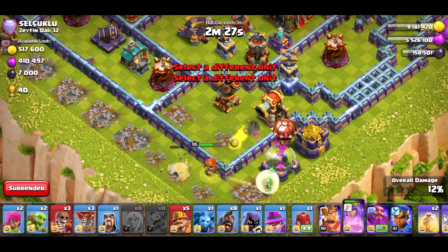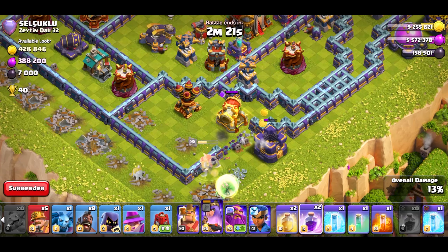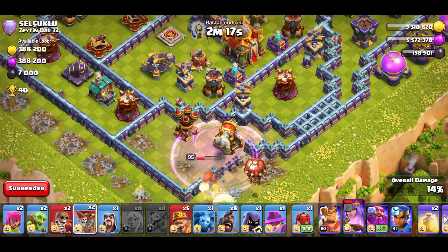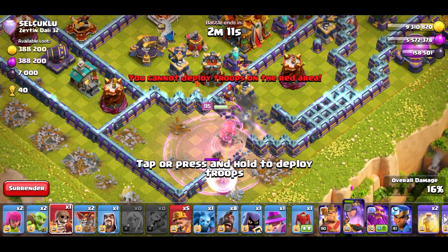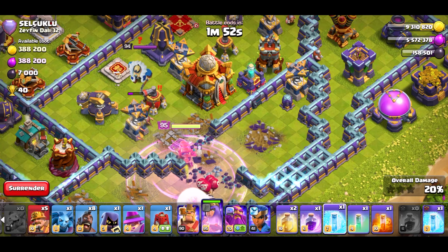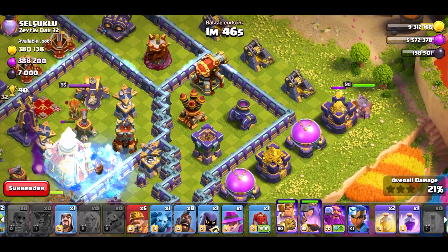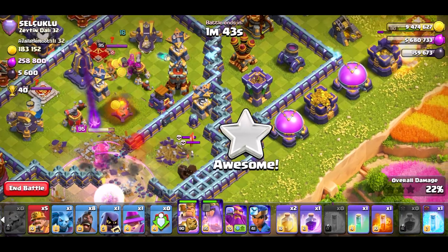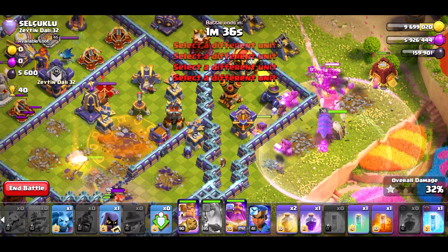The king should be right there. Let's use the battle drill to support him. Queen ability, warden ability. Now I can rage. Freeze up all of that. Freeze up all of that. Heal. Now I can break her in again using this right here. Now just let it all happen. RC ability — that way I can get started on my cleanup.